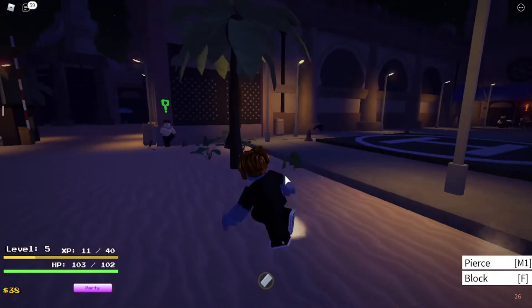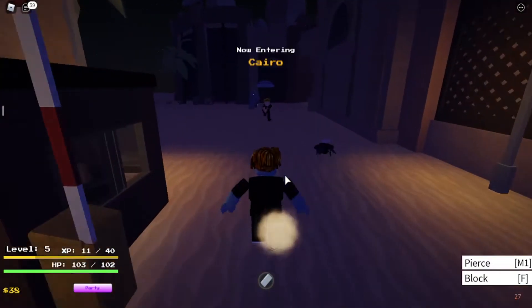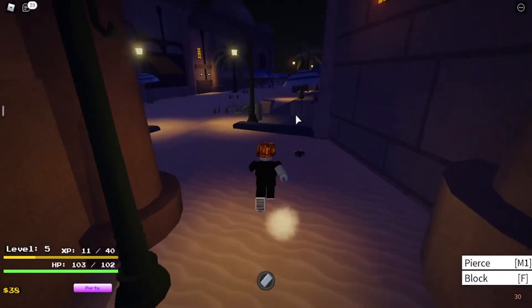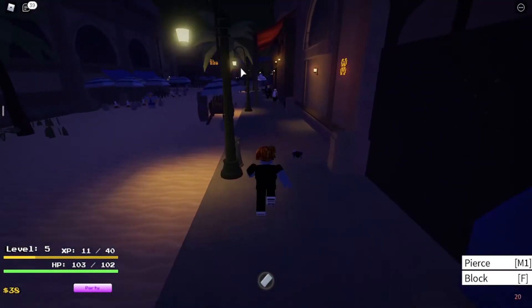You want to start at spawn and run out of spawn. Just follow my character — you want to pass by this guy and then enter Cairo. When you enter Cairo, walk on this pathway right here with all these parcels.